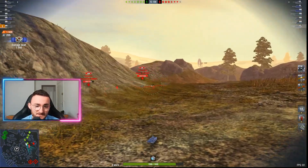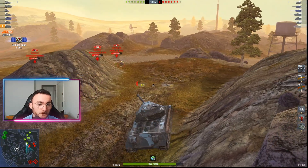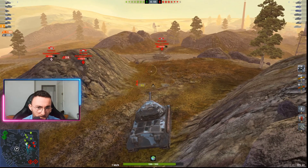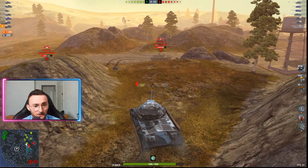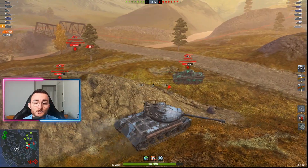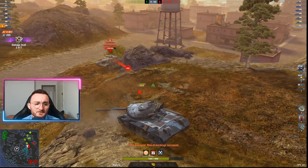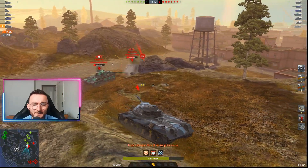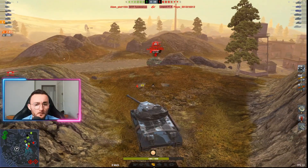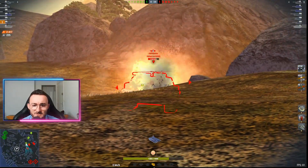Sometimes you get help from the RNG, because unlike World of Tanks PC, here the RNG is more of a blessing than a curse. Now things are going to be interesting because I take a hull-down position, which is the kind of thing you want to do with this tank. You can go into sidescrape, but it's preferable to stay hull-down. Like with all heavy tanks, you only show your turret and you are good to go. But here I was a little bit greedy — I wanted to get my shot on the Panther and now I'm escaping.